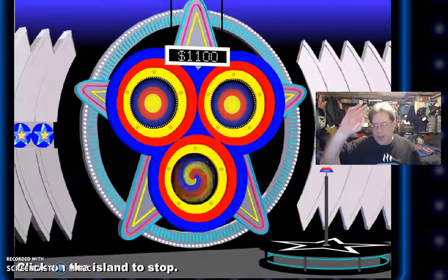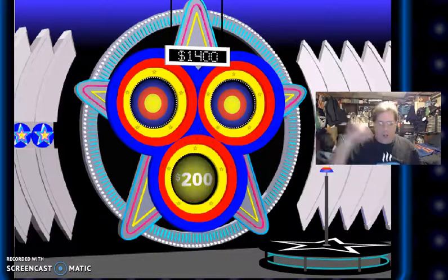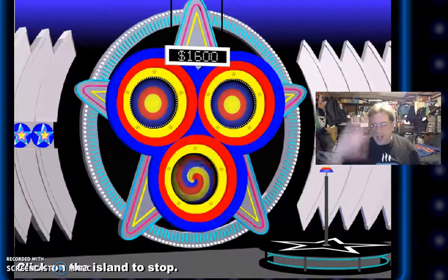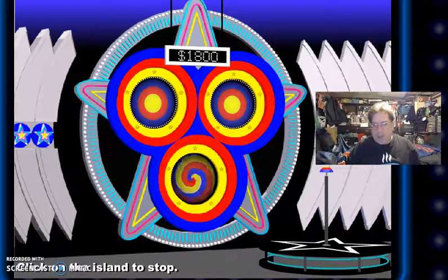Let's go. $1,400. Let's see if I can get it now. Oh, I got this one. $1,600. I got nine spins to go. $200. One more spin — I'll do it. 10-spin survival coming up.